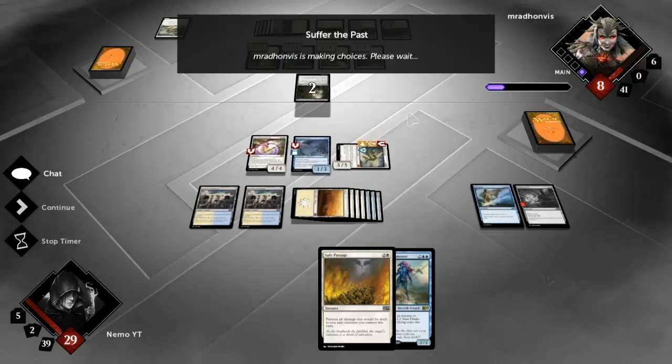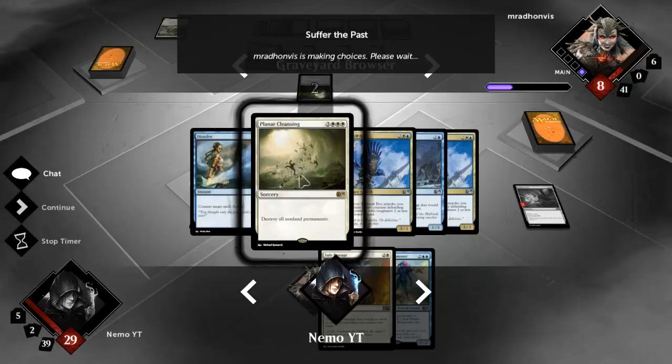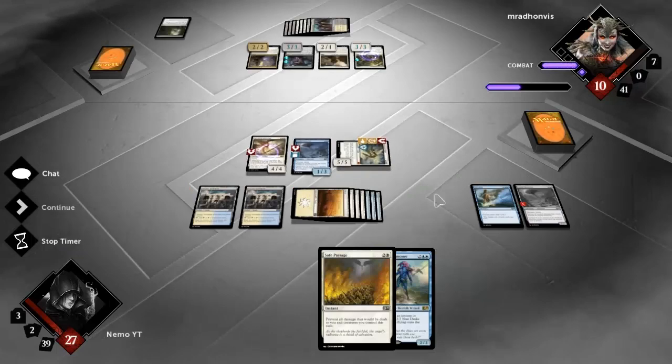He gains two life which means I'm one damage short of killing him - a little unfortunate. I assume he just exiles Planar Cleansing in case I have something to bring it back. Nope - card goes to Azorius and something else I don't even know what it was. He did exile Planar Cleansing - okay, makes sense.